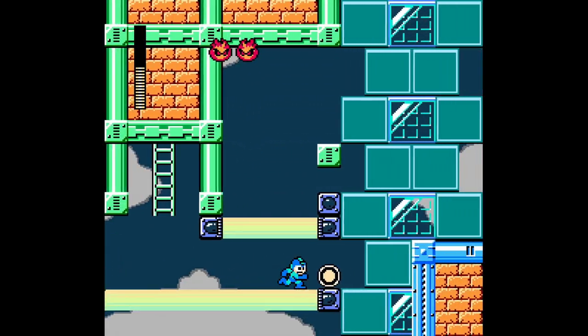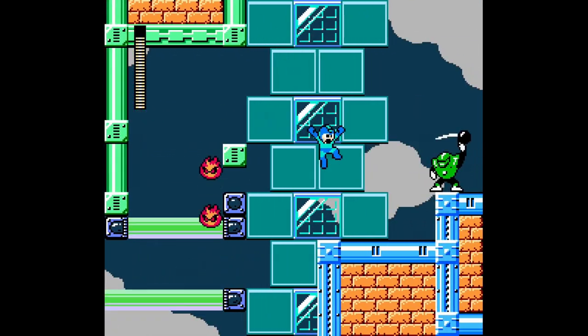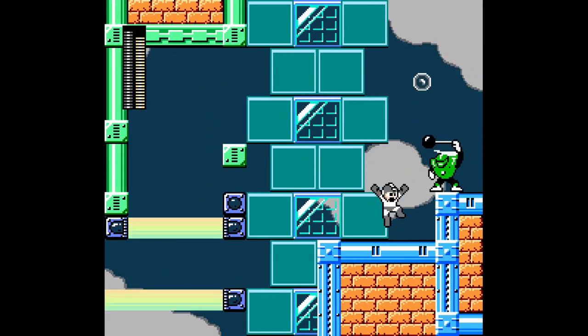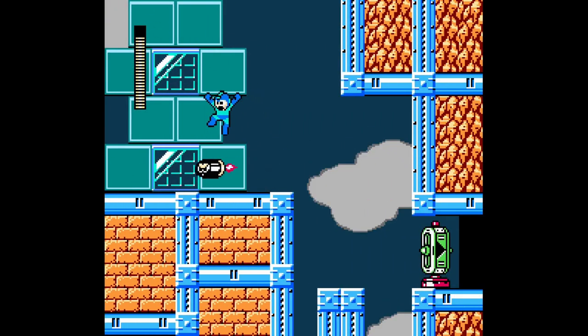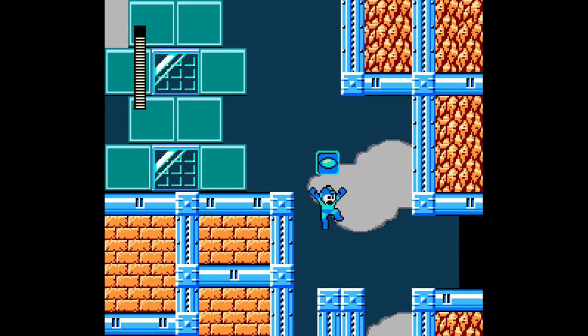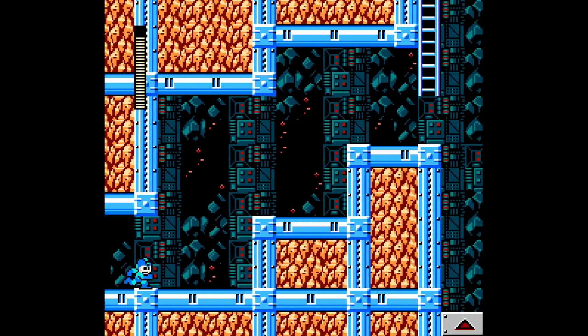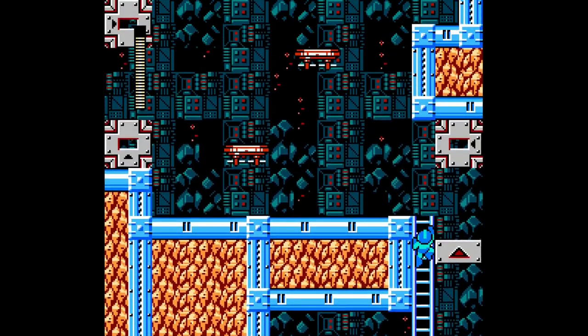Oh my god. Get the health and get out of here. Get the Bubble Lead out and get the hell out. Oh no, no, no, no. I am doing the Power Stone — I'm not going down there to shoot at him.